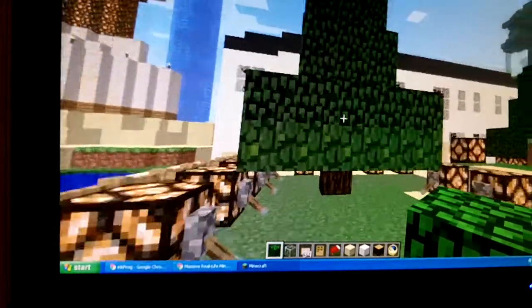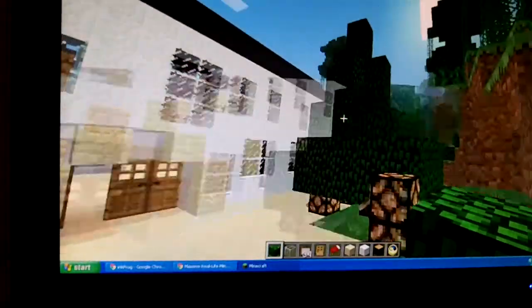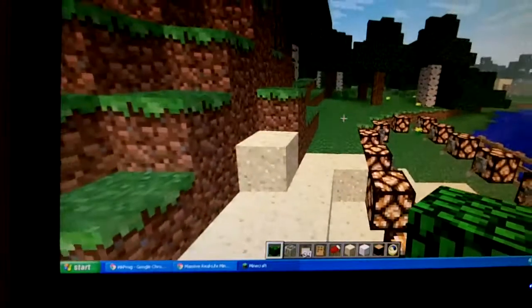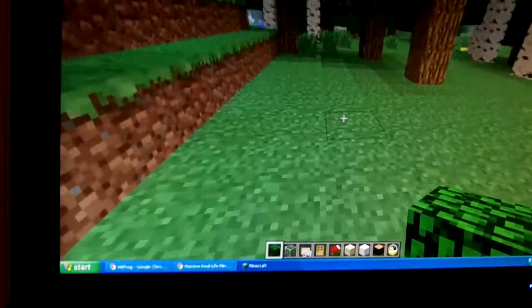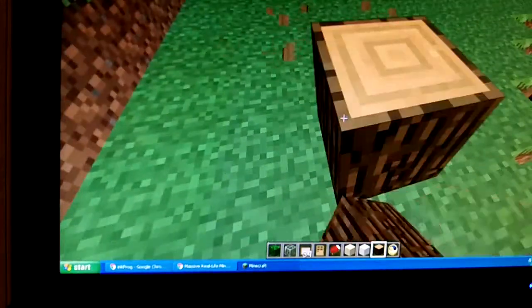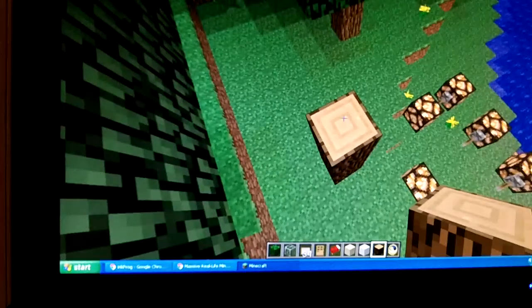So this is my Christmas tree that I made. I made two to decorate the houses. What you want to do to make your Christmas tree is, of course, the tree's half wood, so find some wood and stack it seven blocks tall.